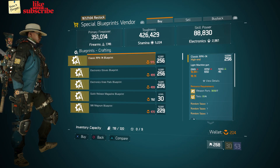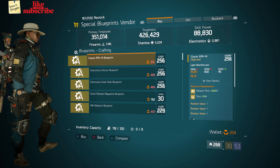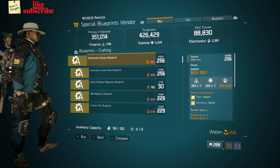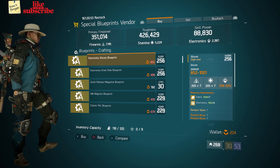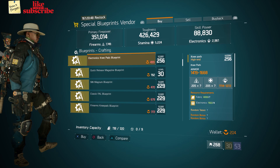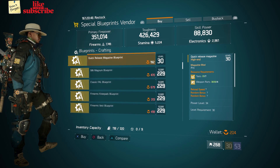Still at Camp Clinton, head over to the special blueprints vendor. Here we got a Classic RPK-74 blueprint with a gear score of 256. We also got an Electronics blueprint with a gear score of 256. We also got an Electronic Knee Pads blueprint with a gear score of 256, and also a Quick Release Magazine blueprint with a power level 34.